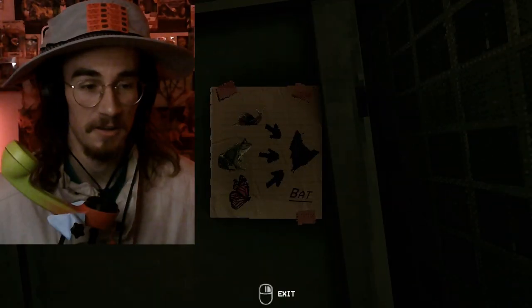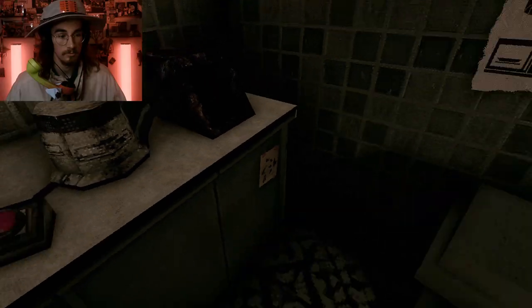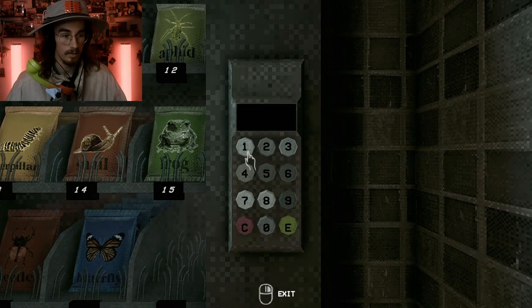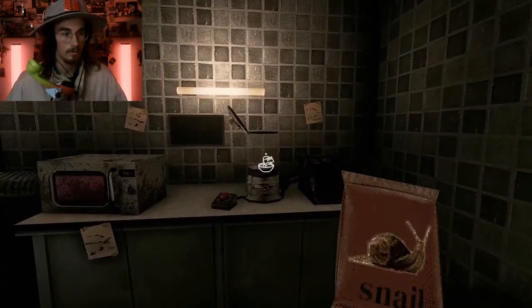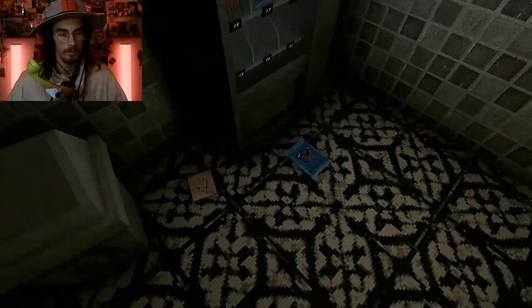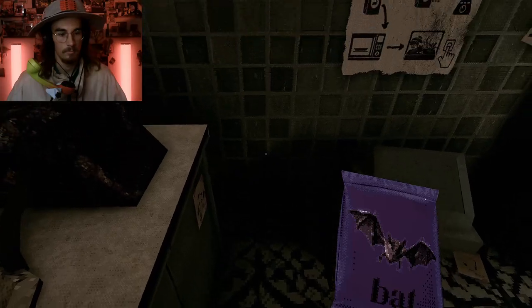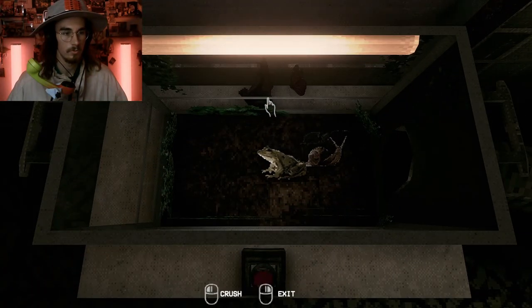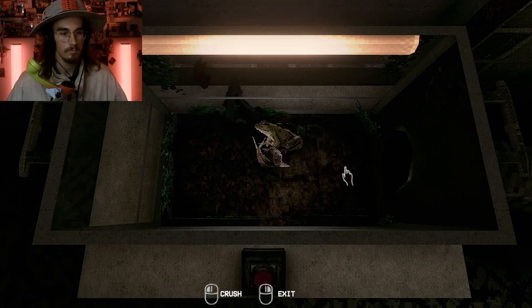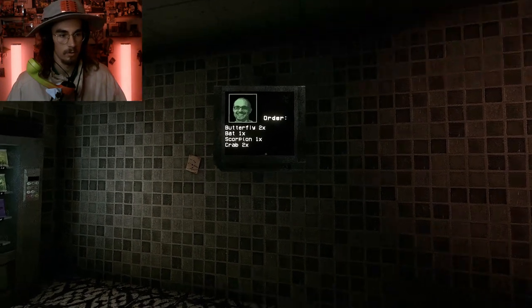Blend it all together — beautiful butterfly! Hell yeah! Now let's do the bat. This is actually really fun — I like making these little recipes. Why is that bat blacked out? I don't appreciate that. Snail, butterfly, frog — let's mix that stuff together. Get in there butterfly so I can mix you with the frog. We got a normal bat! Throw that right in there. The bat seems to be outside the enclosure along with the butterfly, but we're sending it out — great job, next order.